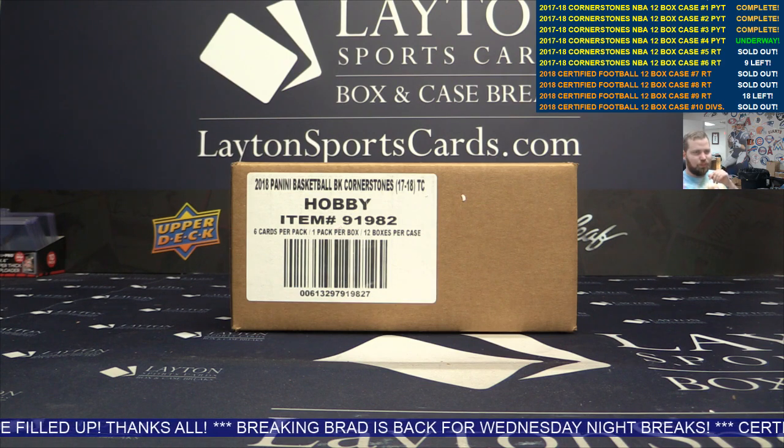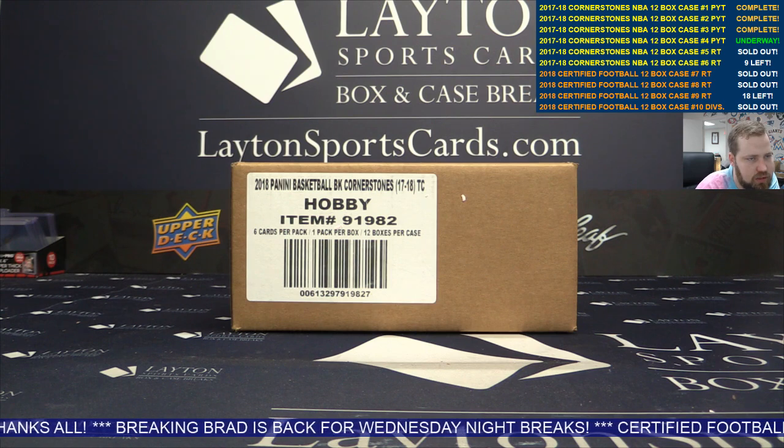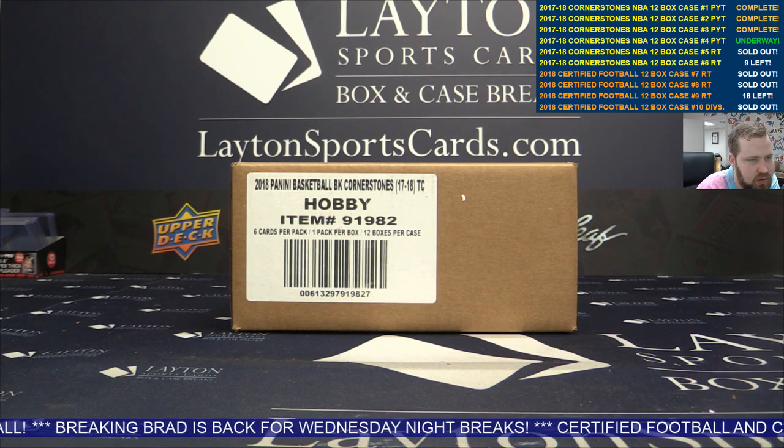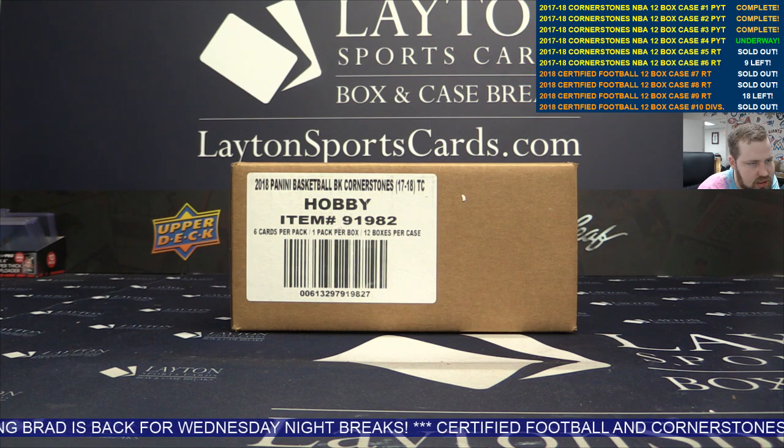Here are the team assignments: Alice B has Grizzlies, N has Heat, Bill S has Clippers, Brian B has Jazz, Chun W has Nix and Warriors, Denzel M has Nuggets, Ethan N has Kings, Jeremy T has Celtics and Rockets.